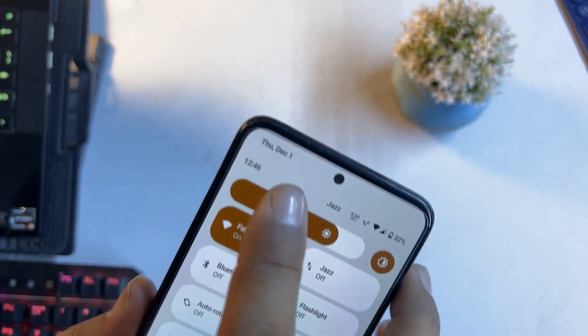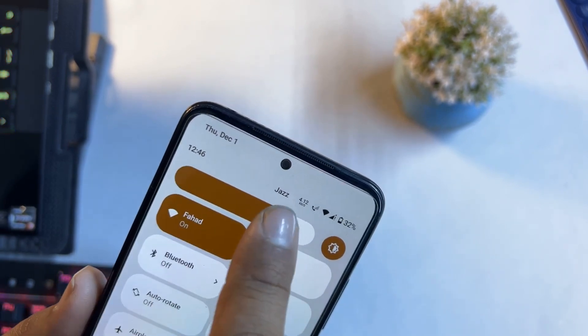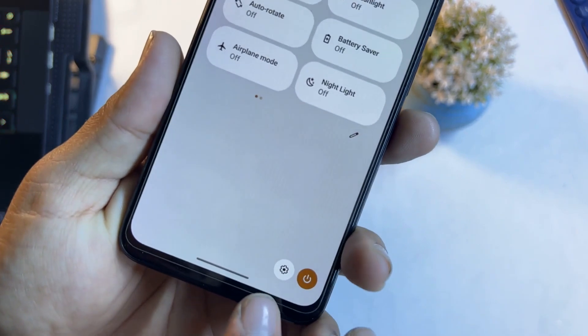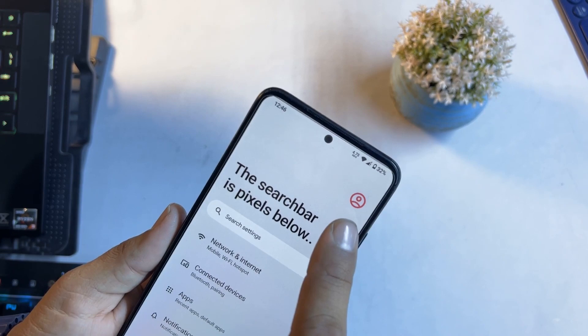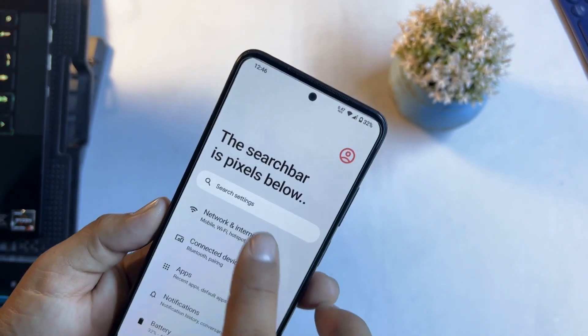Before going to settings, have a look at the quick settings first. Here we have the date at the top, then time, connectivity options, battery, brightness slider, some shortcuts, and at the bottom we have setting and power options.